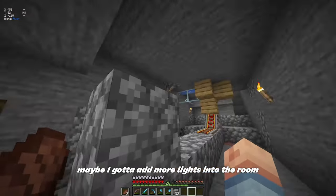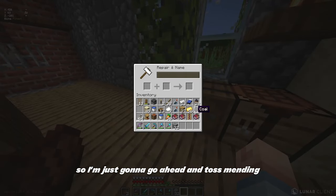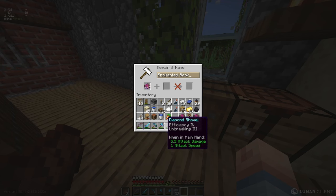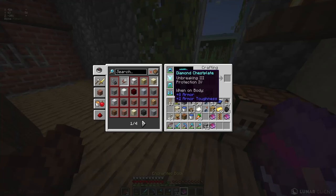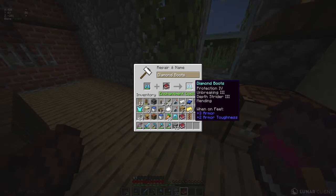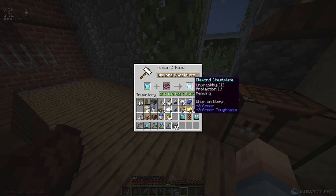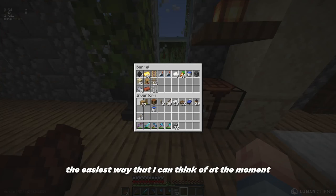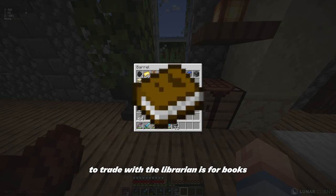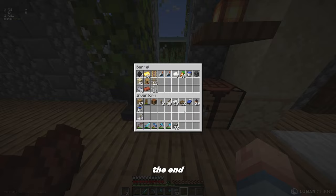Maybe I gotta add more lights into the room. I'm just gonna go ahead and toss mending — I already got it on the pick. What do I need it on? Let's do armor. I got three, I'll do these three — boom, mending. The easiest way I can think of to trade with the librarian is for books, and the best way to get books is going to the End.